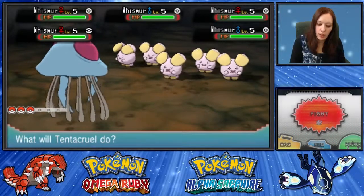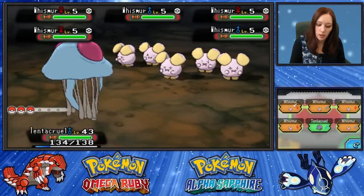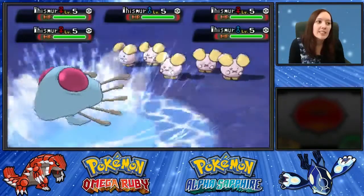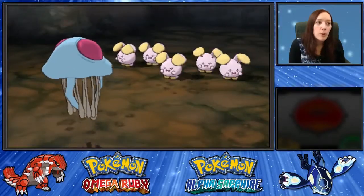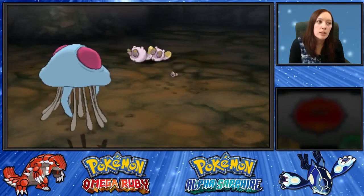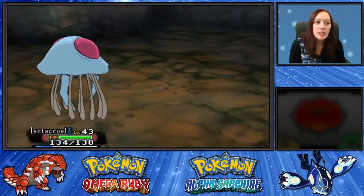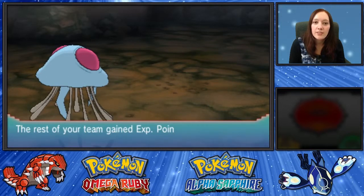You can also get Pokemon items that will increase the EVs, and also Pokemon with Pokerus will also increase the EVs. So that's how you get HP EVs in Omega Ruby and Alpha Sapphire.